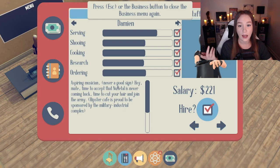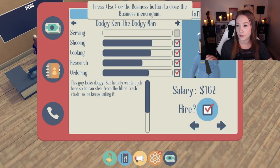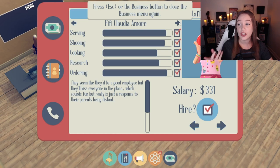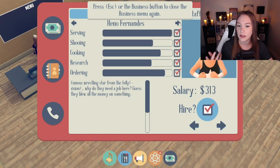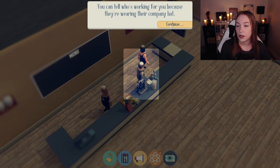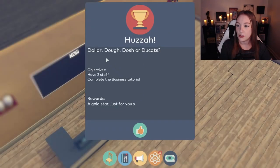Now Damien's good, but he's got a high salary. Dodgy Ken, the dodgy man, can't serve. She's good at everything but she's so expensive. He's good at serving and cooking. I think I want these two. Tell them who's working because they're wearing the company hat. Dollar do a dash or ducats. So I've got two staff. Complete the business tutorial. I got a gold star.